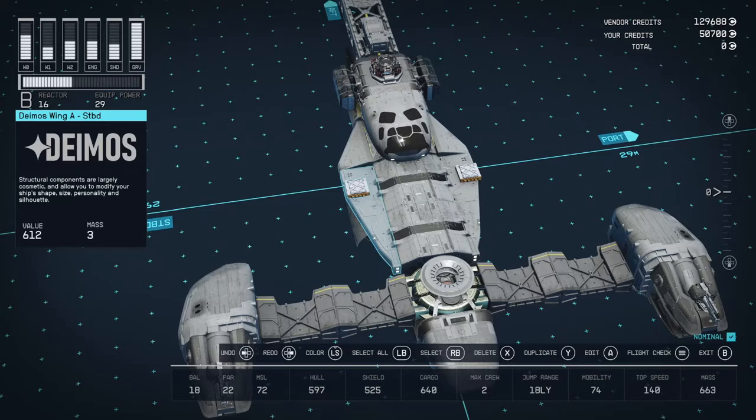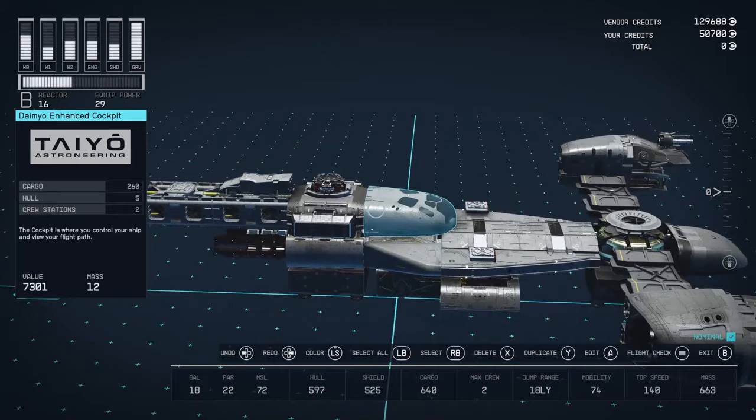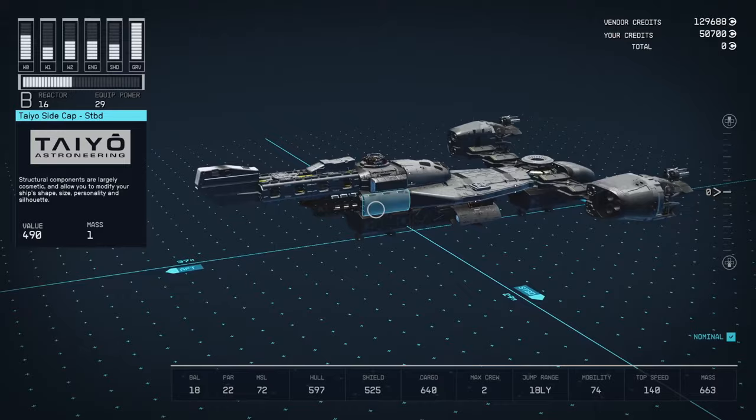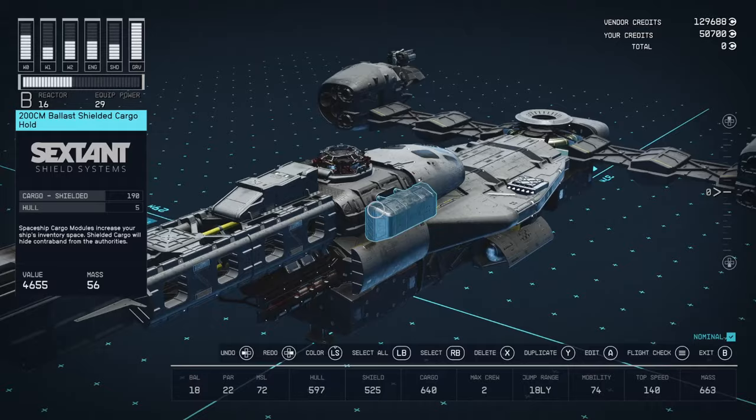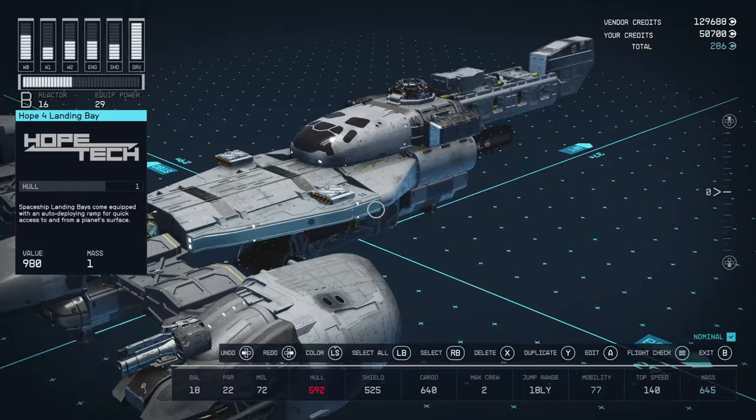I put some wings on the side to try to make it look and run a little nicer. Other than that, I put a grav drive in the back and some side caps to make it look nicer. I put some cargo holds here to add some cargo and make it look cool. I did put some fuel tanks here too, though I don't think you really need them unless you're going to jump really far.